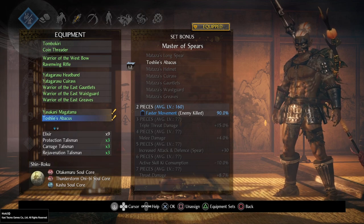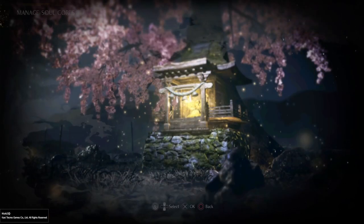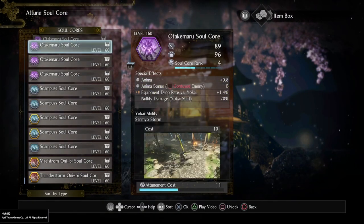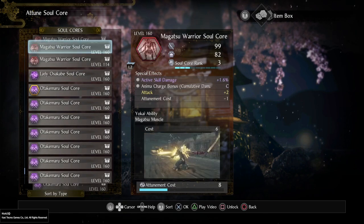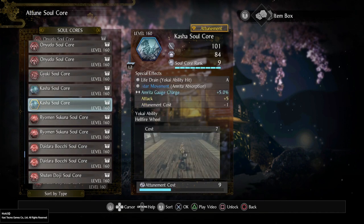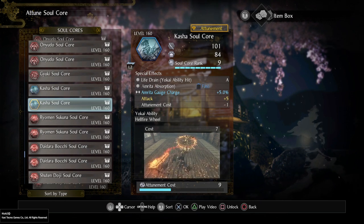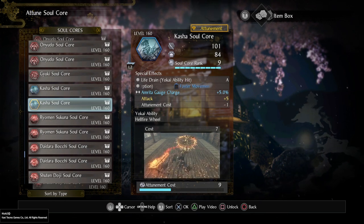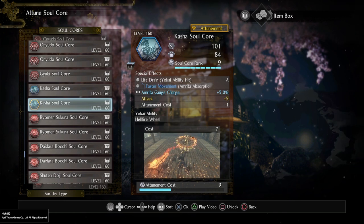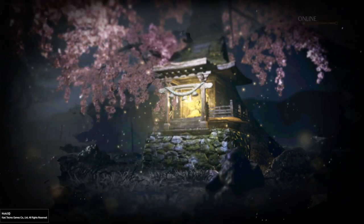Alternatively, or in addition, depending on what you have, we also want to have a look at one of the Soul Cores that we can be using, and that will be the Kasha Soul Core — that's the lady with the Beyblade attack, basically. You can see here that we have faster movement speed on Amrita Absorption. I'll be using both, but depending on what you have, you can use either or. Also, Toshi's Abacus doesn't have to be the Divine one — you can use any drop that you have gotten so far.